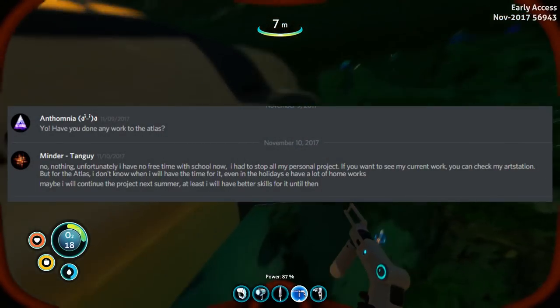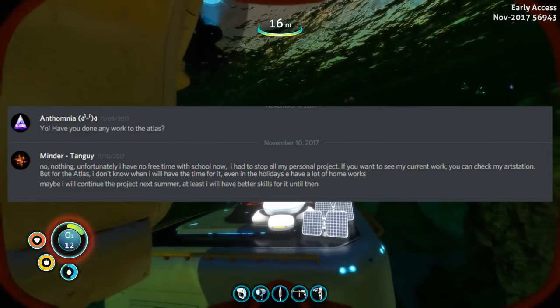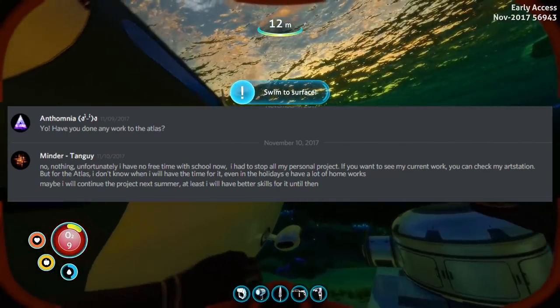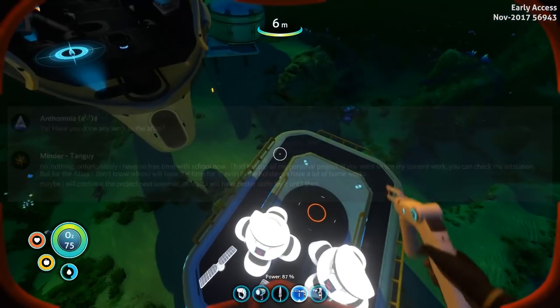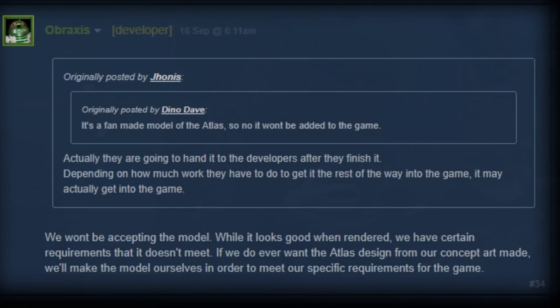It was a submarine I really liked seeing and it looked so good. We've seen so much about this submarine from other content creators and even on this channel. Unfortunately Minder has been so busy with school work and a real life job that he told me officially the project was stopped — it's going to be about a year or so before he continues anything with it. On top of that, I was looking through the Unreal forums to see what the moderators, admins, and developers had to say. I have definitive proof that the Subnautica developers will not accept the model of the Atlas submarine.